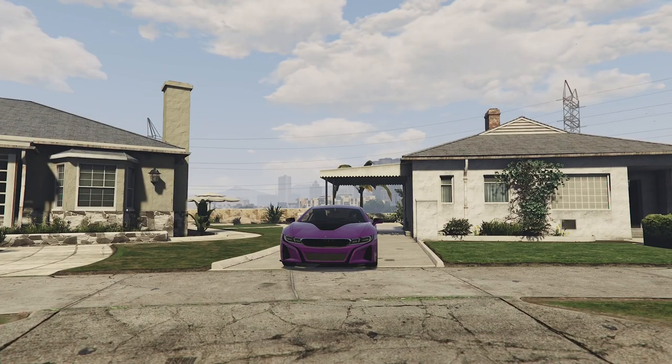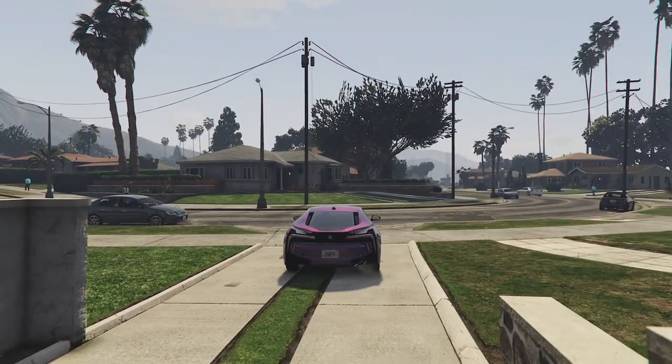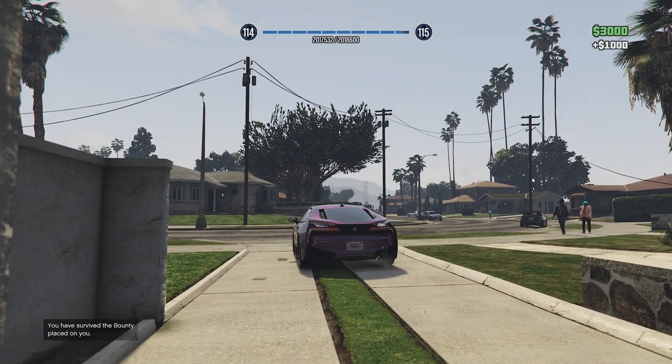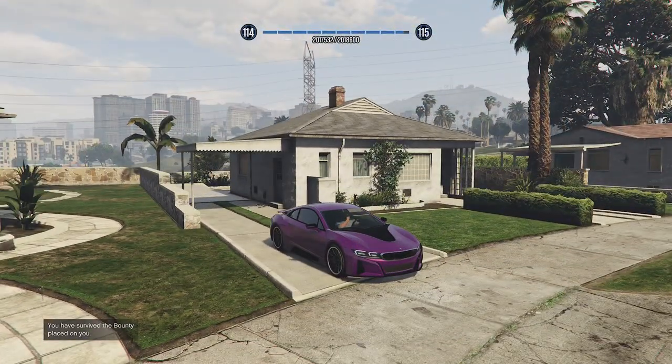Let's have a look at the headlights. The main beams are just like that — just on and off, no extra hidden lights anywhere. The taillights are pretty generic as well — just sort of little LEDs. But they're kind of cool and sort of look like the real life vehicle.